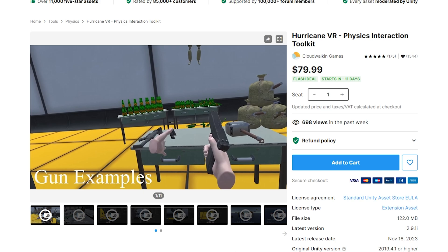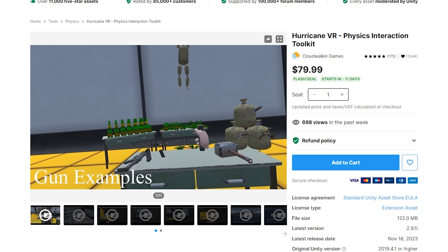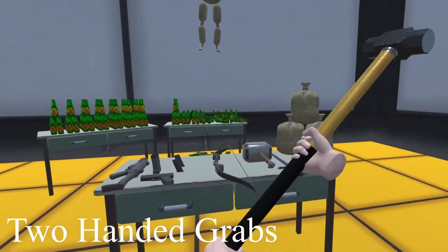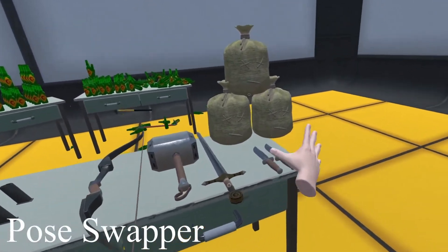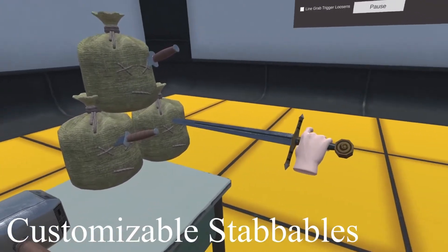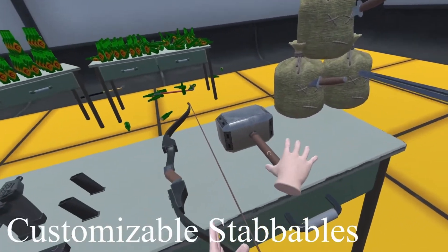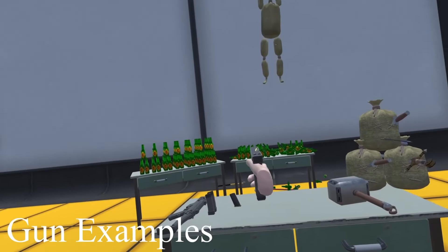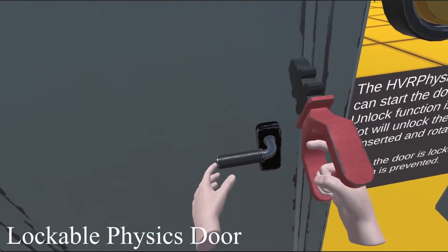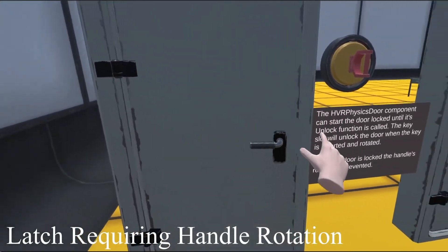Another interaction framework called Hurricane VR is very similar to the VR Interaction Framework, but this one focuses a little more on physics. Hurricane VR is a toolkit designed to provide robust and realistic physics-based interactions, and it does a pretty good job at that. When you interact with objects in the VR world, you want them to behave like they do in real life. If you want to grab an object with two hands, it has it. You want to stab things like in Blade and Sorcery? It has that. Guns, bows and arrows, a pretty cool inventory system, doors and keypads — Hurricane VR kind of has it all. Personally, I think the stabbing mechanic is really cool.